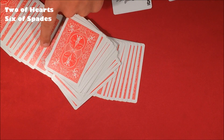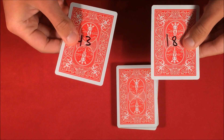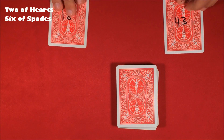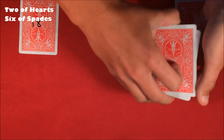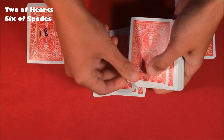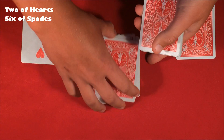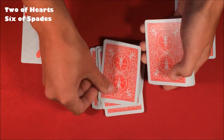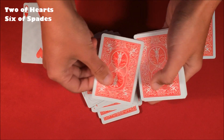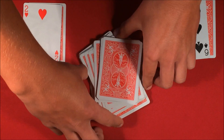If I spread the deck, we have two jokers — one right here and the other over there. These two cards are going to help me with the trick. Each joker has a number written on it: this one says 18 and this one says 43. These are going to give away the positions of your selected cards. The first card should be in the 18th position — counting 1 through 18, the 18th card is the two of hearts. Continuing to the 43rd position reveals the six of spades, your second selection.